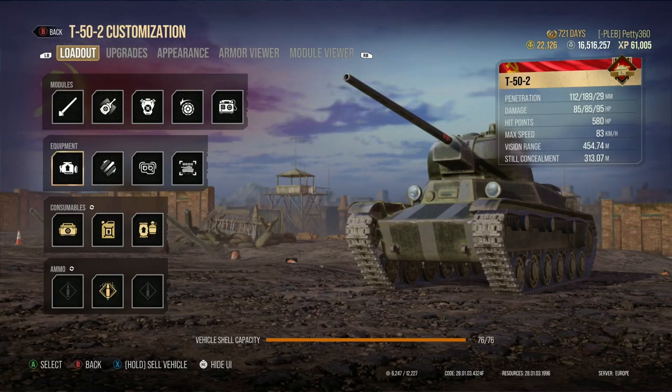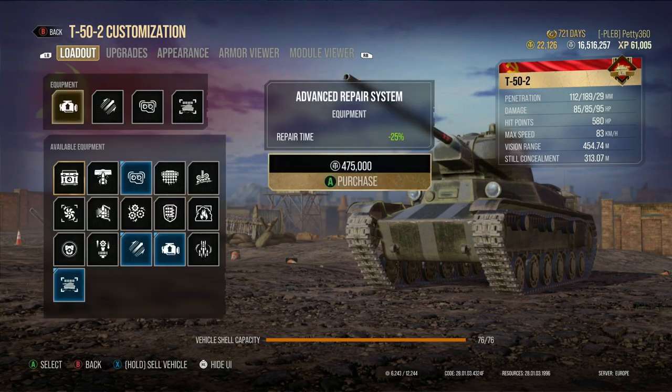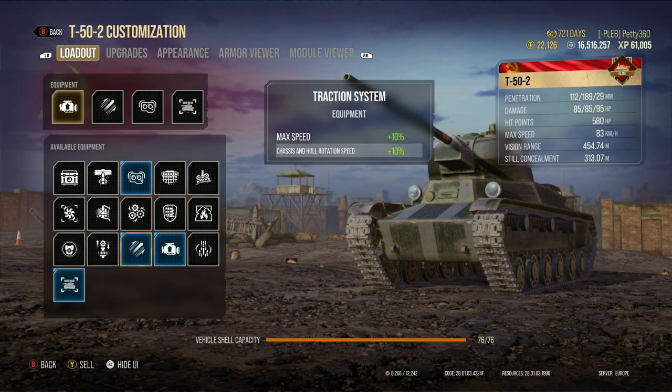Hi guys and welcome back to the channel. Today we're going to be talking about the two new pieces of equipment that came with 7.0: the traction system and the advanced powertrain. The traction system increases the max speed of a tank by 10% and the chassis and hull rotation speed by 10%, and the advanced powertrain increases the speed by 5% with a max horsepower increase of 5%.